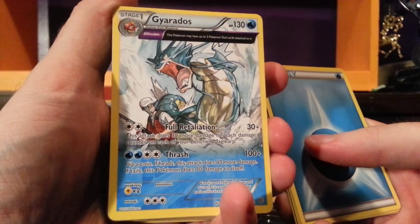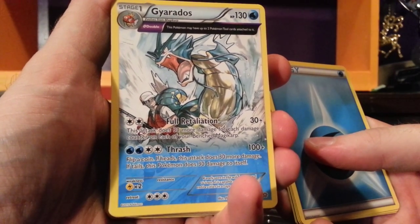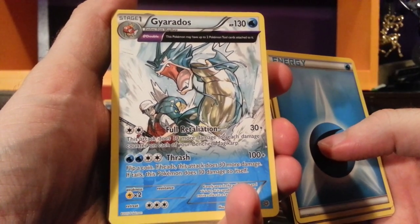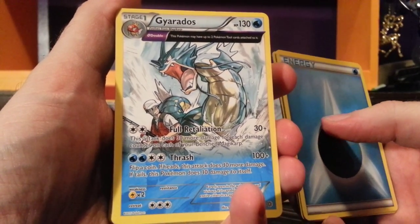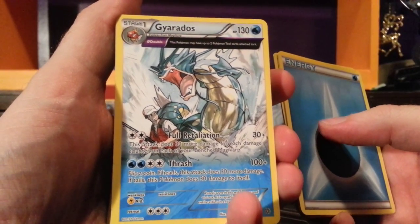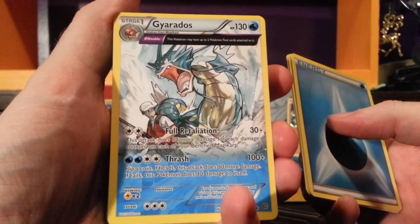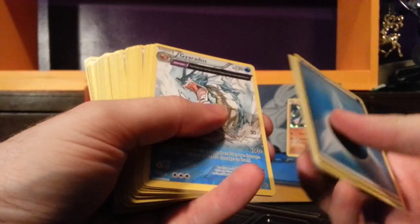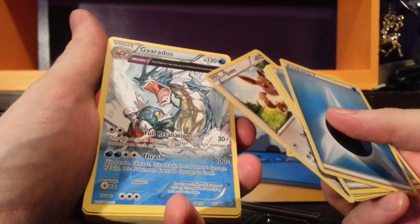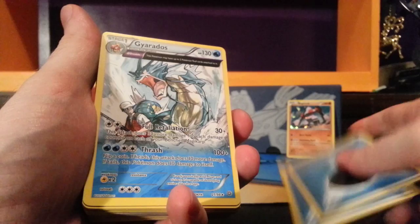We looked at this one in one of the earlier release videos about the cards. Full Retaliation for two colorless does 30 plus 30 more damage for each damage counter on each of your benched Magikarp. And Thrash for two water, two colorless — 100 plus, flip a coin: if heads this does 30 more damage; if tails, Gyarados hurts itself for 30. A Protection Cube will prevent that damage to itself, or a Trick Coin will enable you to get the flips a little bit better.